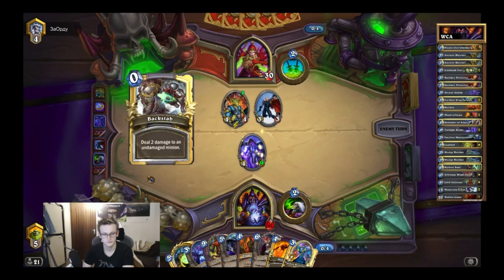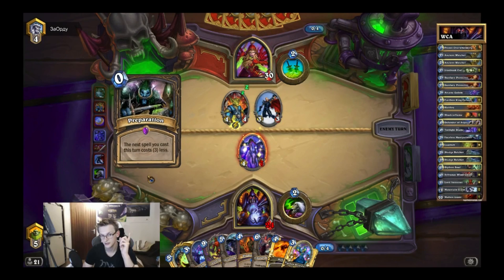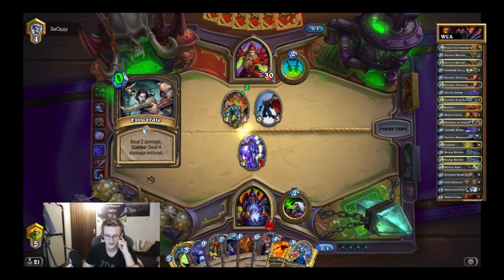Backstab... Preparation. Backstab, preparation with coin of junior — that's pretty sick. That's what you need. That's how you win games.